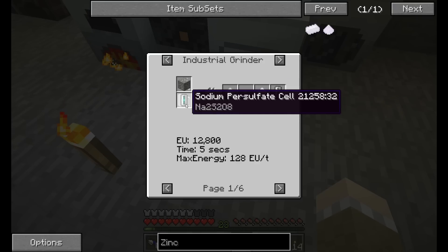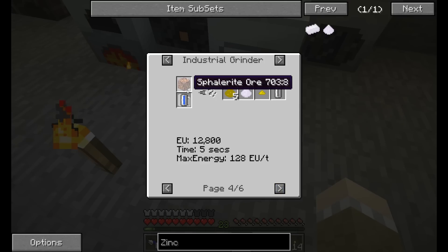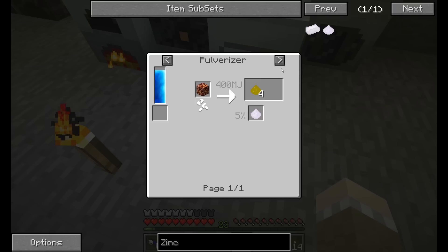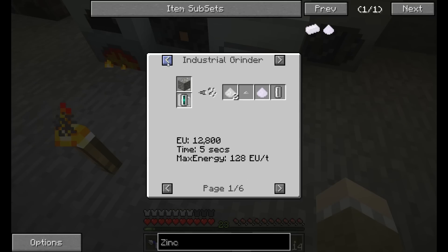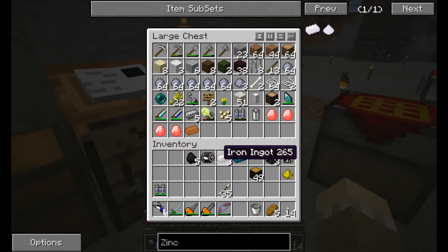Sodium persulfate cell — sphalerite ore works on the tin ores. Sphalerite ore with a bucket of water gives me five of the dust, and I'm pretty sure the dust can get me other stuff — some more zinc, some more sulfur. So I need to figure out ways to get this, and I think that's a trip to the nether to do some mining. We are definitely not taking a lot of this stuff with us — I'm not going to do that riskfully.